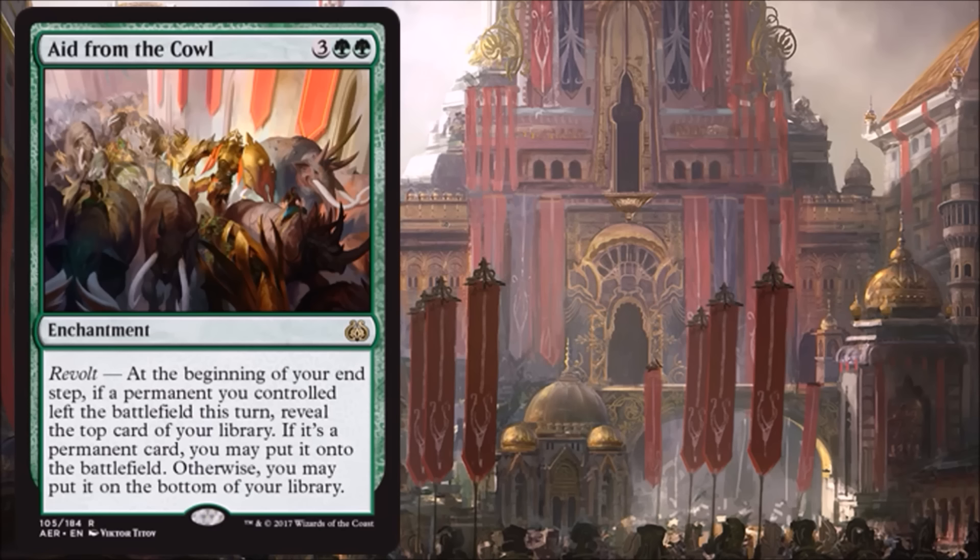Aid from the Cowl — I always say I hate five-drop enchantments that don't do anything on their own when they come into play, and that's basically exactly what this card is. But I'm intrigued by its power. This card can do some incredible things, especially if your deck is tailored to it. Say in draft I pick this early in pack one and build around it — steer clear of instants and sorceries, try to use artifacts and enchantments instead. Then I have a card I play on turn five or six that every time I trigger revolt from that point forward, I'm getting a free card. That feels really good.